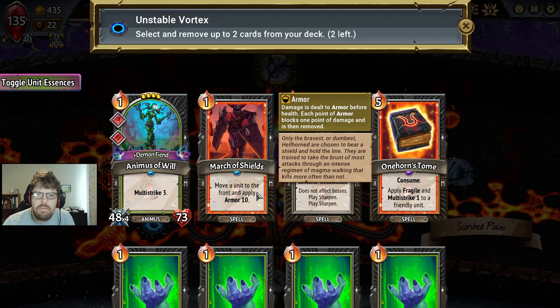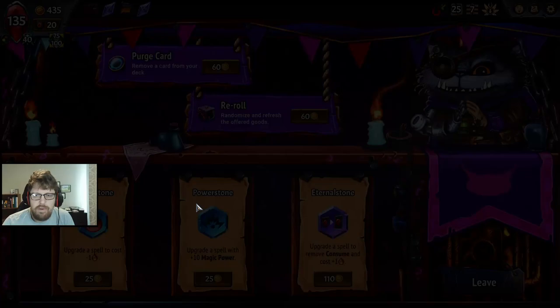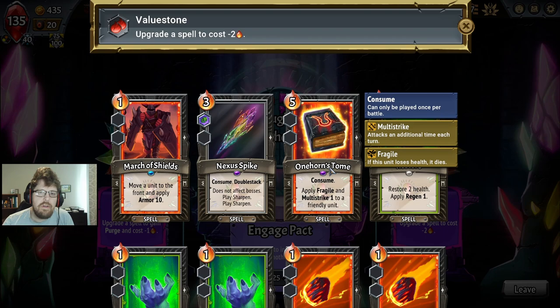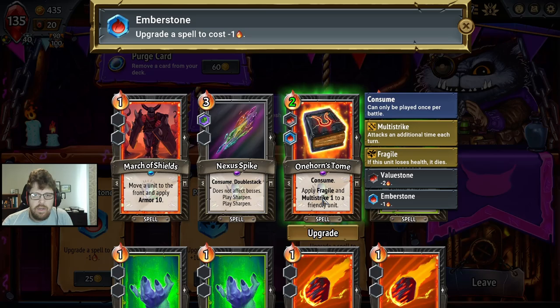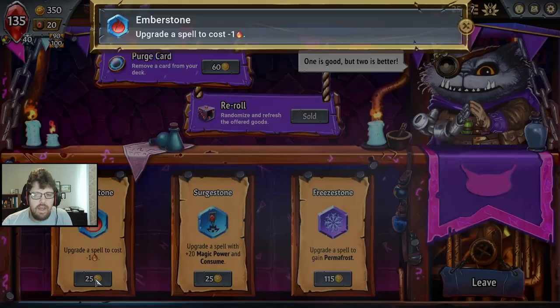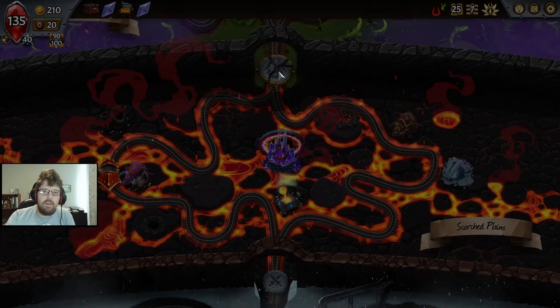We're going to yeet out the Restores, because we can still use the torches to kill the Welder Helper. We have to make Onehorn's Tome playable as well. Minus two on you — pretty valuable. Just makes it even more playable. I'd love to be able to remove Consume, but it's never going to happen. So we're going to make you free, then make you minus one, and give you Permafrost. That should be the best setup for us.